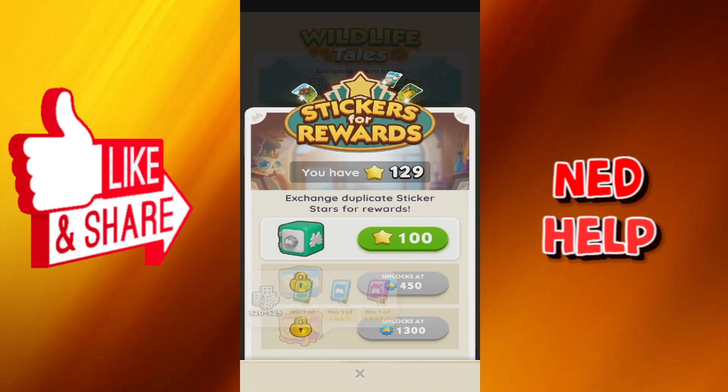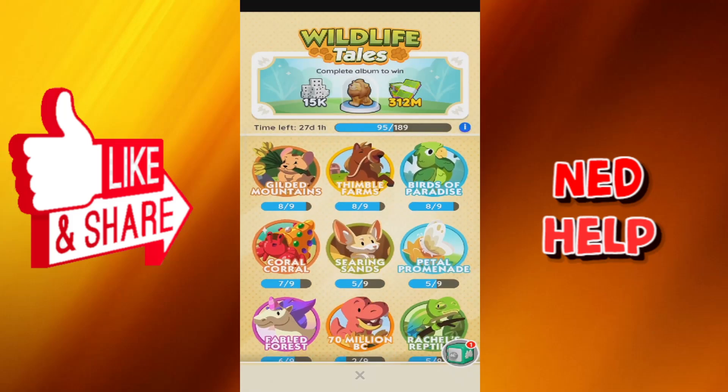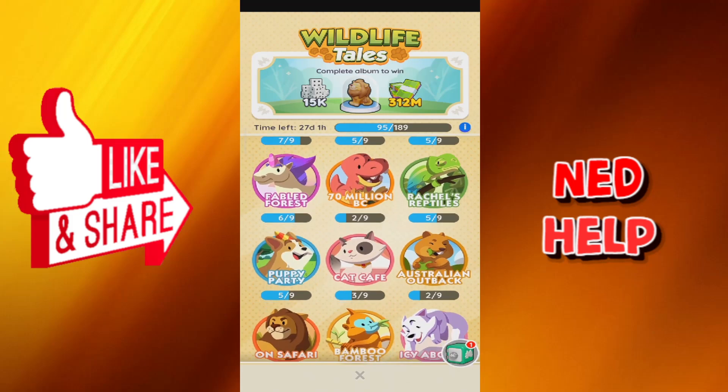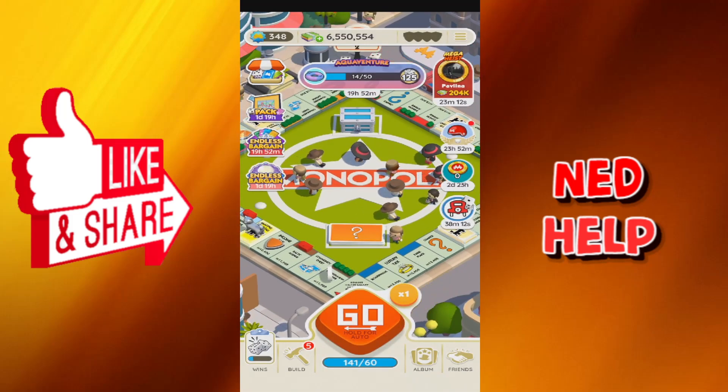If we click on whichever chest we want, you can see the rewards increase. So basically every single duplicate you get turns into stars, which you can use to get chests that give you more packs, more dice, and other rewards. Hope this was informative — don't forget to like and subscribe, I'll see you next time.